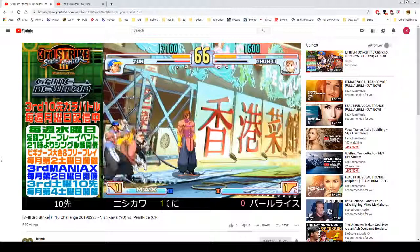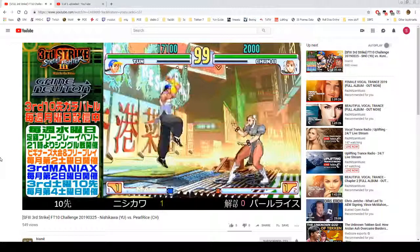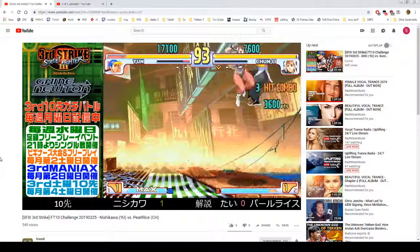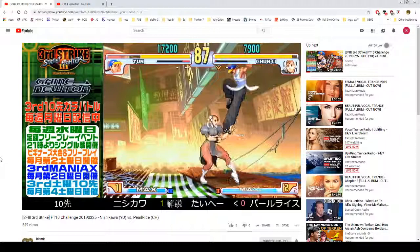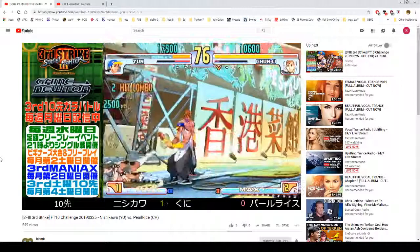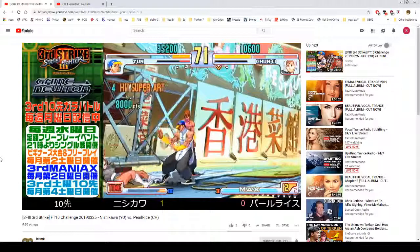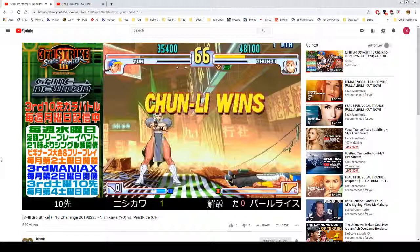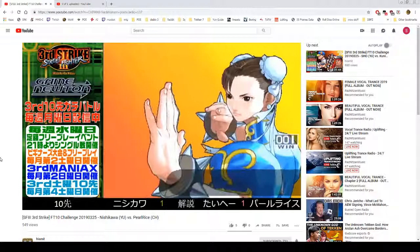Whenever he's in the corner, as soon as Chun-Li gives him space he's trying to jump parry out — he was guard jumping every time pretty much, and the times that he didn't guard jump is when he got thrown. He doesn't want to activate when he's not close to Chun-Li because he doesn't want to have to chase her if he can help it. So he was far behind and had to essentially get a knockdown before he could successfully build meter.